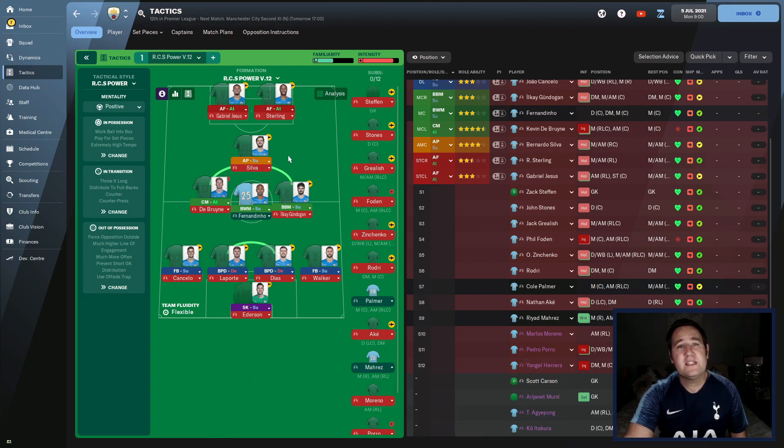So what do we do here? We choose three teams: Man City, West Ham and Norwich. Season previewed from 1st, 10th and 20th. We leave the assistant manager in charge. He has to play this tactic, RCS Power V12. And then we get to the end of the season, add up all the points, and put it into our fun tactic testing league table.